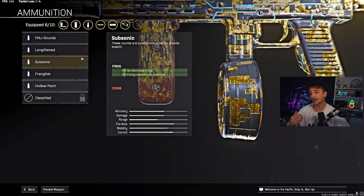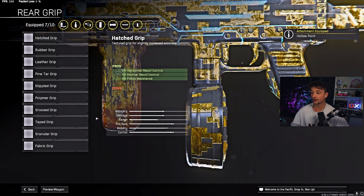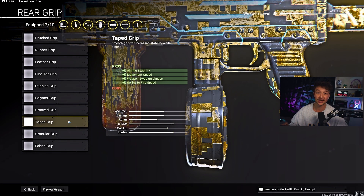For the ammunition, run Hollow Point. You can run Lengthened, but I recommend Hollow Point because we're going to be in close-quarter combat and you will be hitting limbs, so this is going to increase the damage and the TTK.